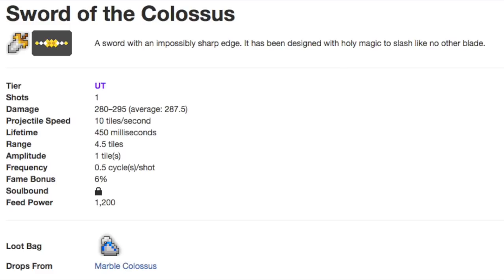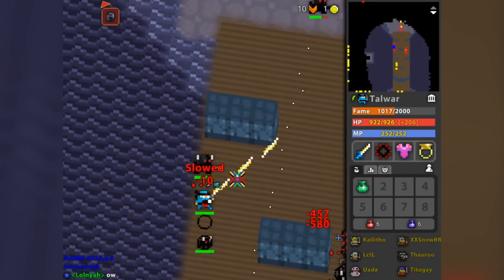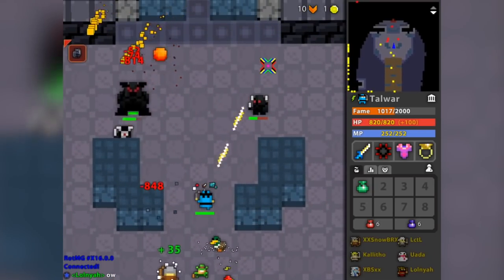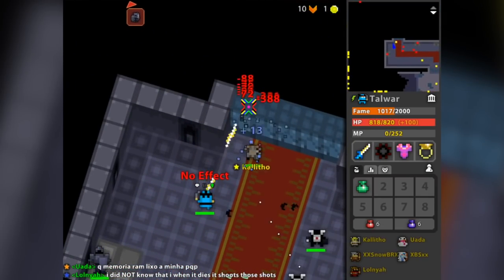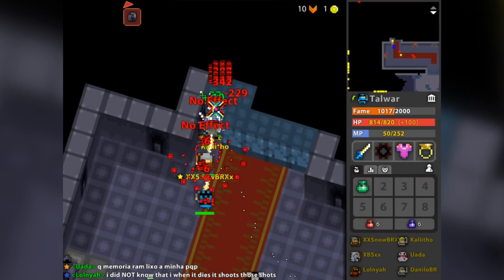Moving on to the first of the rare drops, we have the Marble Colossus set, starting with the Sword of the Colossus. Its base damage is more powerful than all of the other tiered swords, not to mention a whopping 4.5 range like a Sea Sword. The rate of fire is unaffected, most likely giving it more DPS than an Ancient Stone Sword. Demon Blade and Pixie Sword still have more damage assuming you're getting all of your shots in, but the base damage here is still extraordinary. To counterbalance this high damage, the projectiles move outward in a wave-like pattern similar to the Staff of Esben, making it pretty tough to land your attacks. But if you do manage to land them, you're doing insane damage. For skilled players who get accustomed to this awkward firing pattern, the Sword of the Colossus is the better weapon.